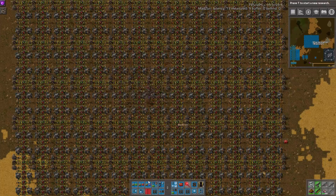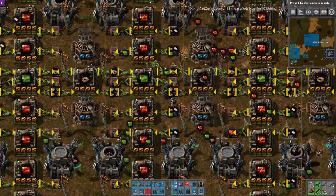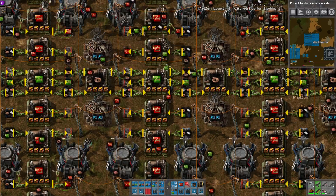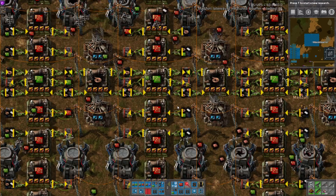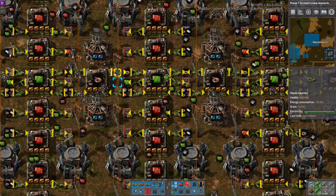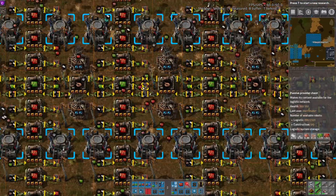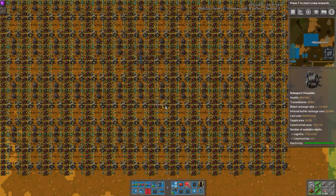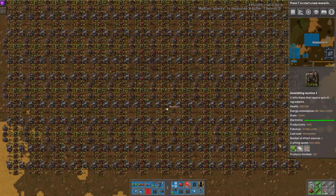Also, a modification we did is we added cabling to logistic requests for the inputs for the green circuits because of that timing issue. You can't really control which direction the cable goes on some of these cabling machines, so it's a good idea to have the bots move some of them around. It was an issue of uneven feeding from the cable — you can't control the inserter — so we made that modification, and it helped quite a bit.